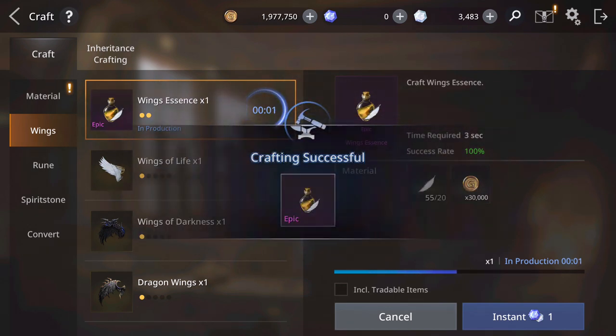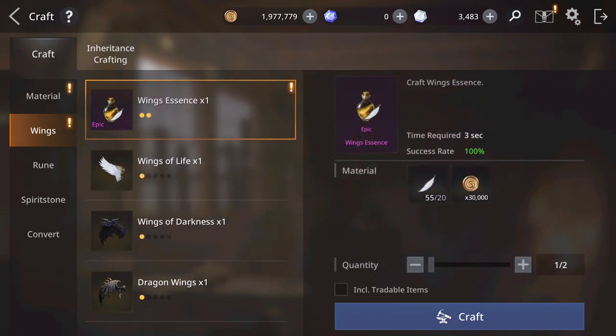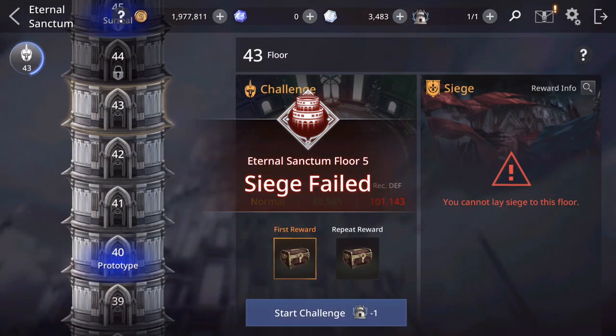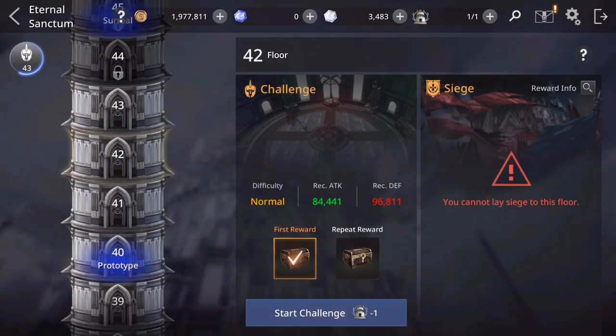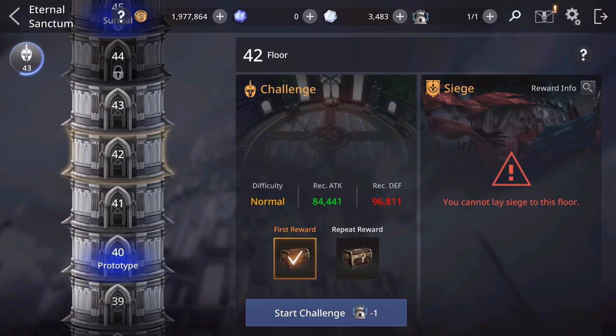By the way, guys, I'm going to show you where you can get these feathers and also wings materials to craft the wings. One way is Eternal Sanctum — you should do it every day, guys. After you reach a certain level and cannot advance, go and repeat one of the previous levels that you can do, because you get the repeatable rewards. You get gold, feathers, and other crafting materials, and you can do it once per day. Also, you get materials from events — almost every event gives you rewards like this one.